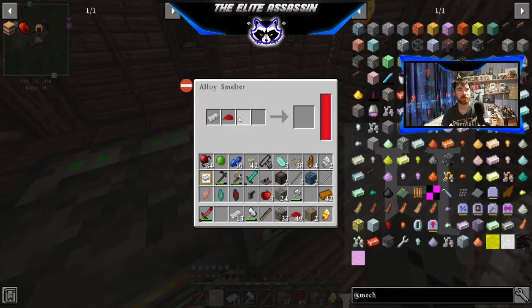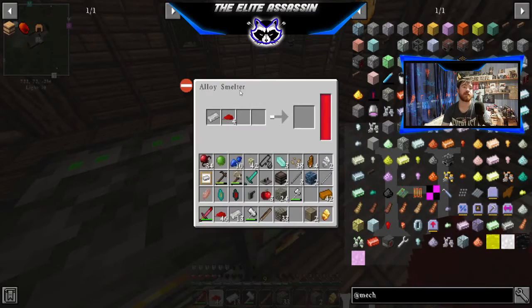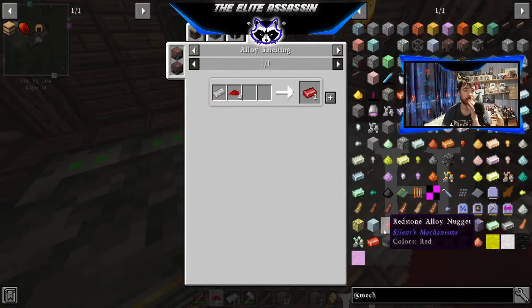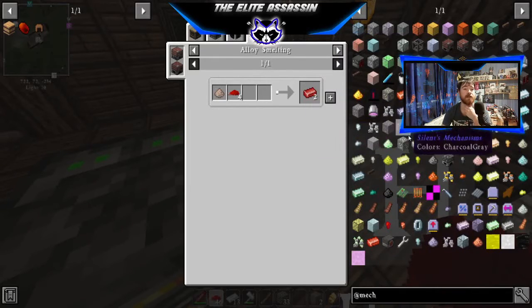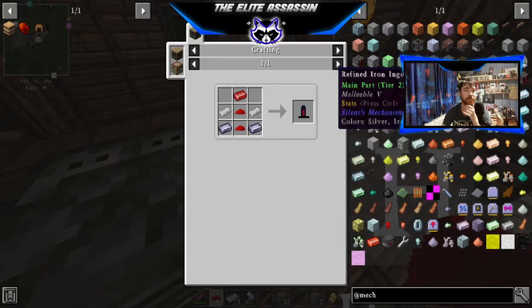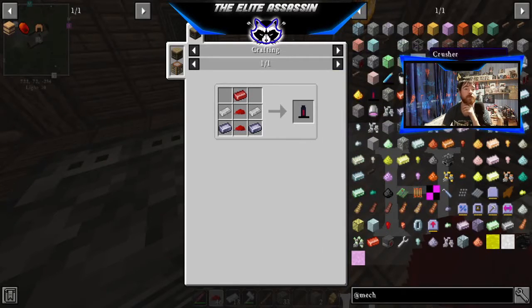The recipe doesn't work. It requires four — that's why — and that should make us two of those, which I can then use to make batteries, but we're not going to go straight for a battery yet. We're going to need something much better than that.